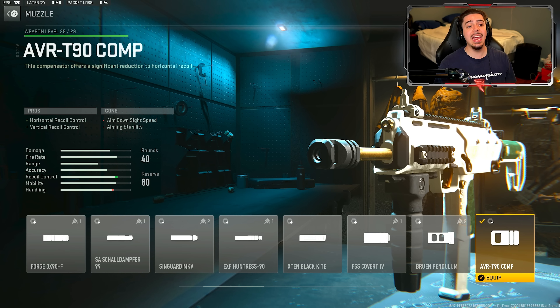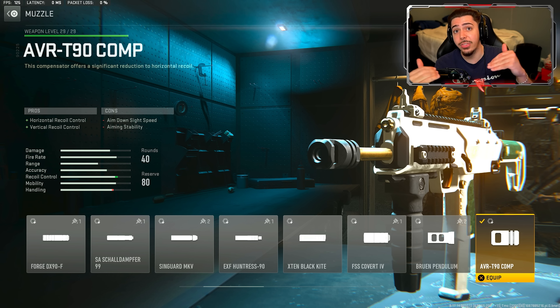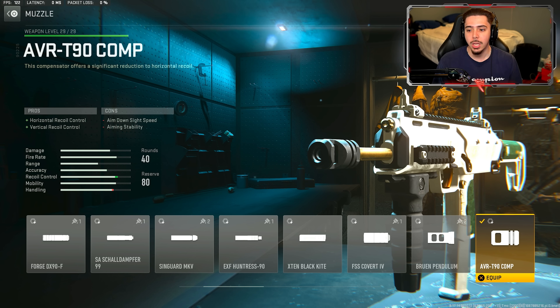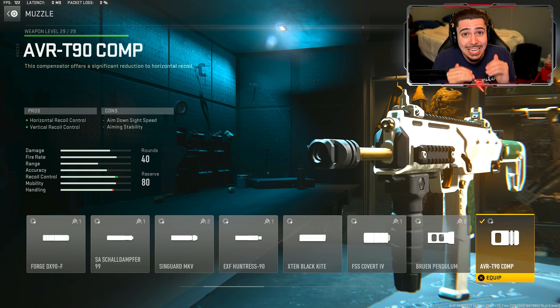Next, we have on the AVR T90 Comp muzzle. It's something a little different, but definitely a necessity. When I had this muzzle with the Merc 4 Grip underbarrel, it was genuinely zero recoil. You saw it in the gameplays — my weapon was just not moving. This gives me a massive increase in recoil control both horizontally and vertically.